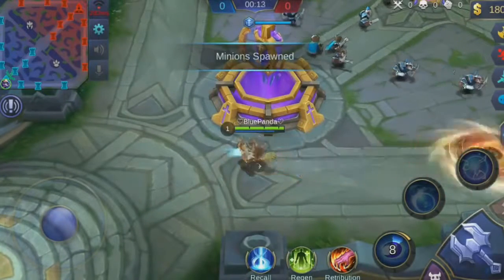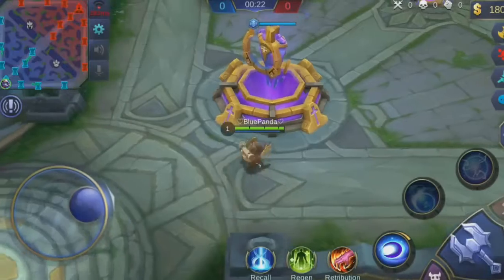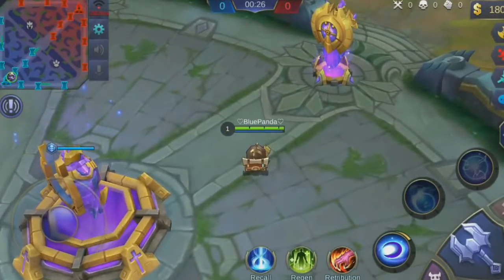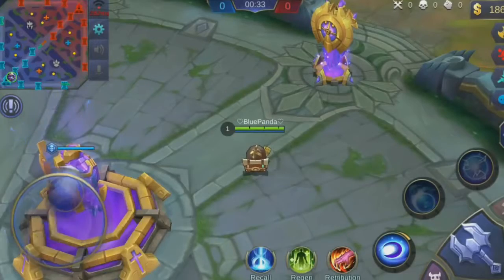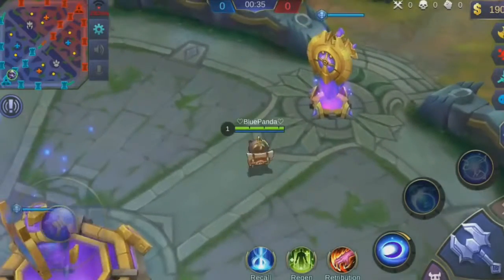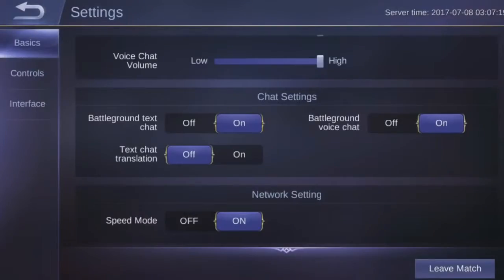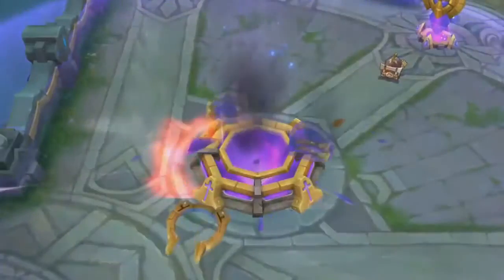I can see I have 282 ping right there. Oh look at that — faded spinners. You can see I'm using the speed mode right there. I'm gonna turn it off and go back — 282, basically nothing changed. Like I said, I didn't expect it to change. I will be extremely surprised if something actually happened. Nothing is really happening right now. So I'm gonna switch from the advanced server to the normal server and see if there's any sort of difference.